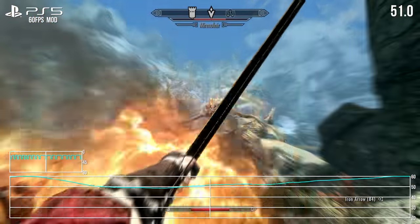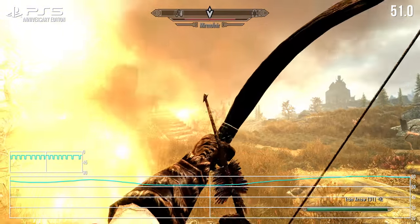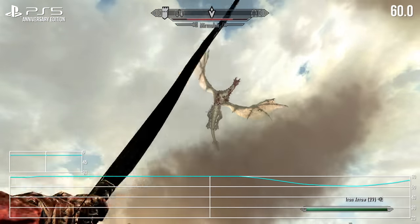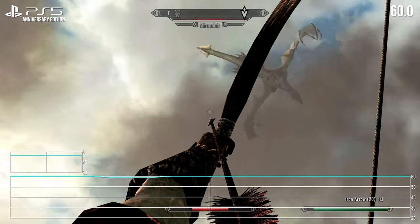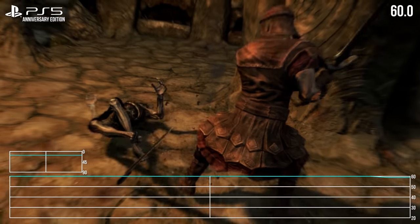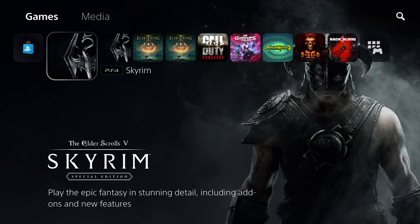That said, it is a stress test and not a catastrophe. Moving to the Anniversary Edition update, the results are pretty much the same — a solid 60fps everywhere you turn, except for this dragon battle outside a turret near Whiterun, where the alpha effects again cue a near-identical drop to the 50fps line. Outside of these areas, PS5 is looking pretty strong even at a fixed 4K, with barely an issue in interior areas and dungeons.